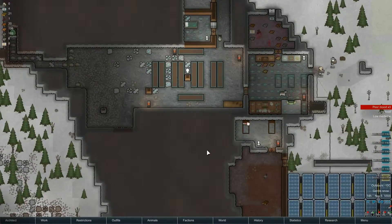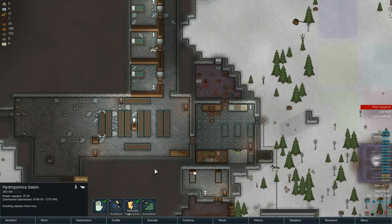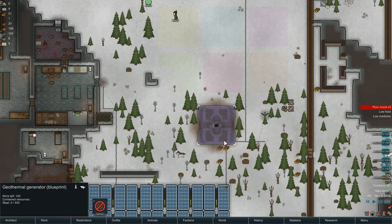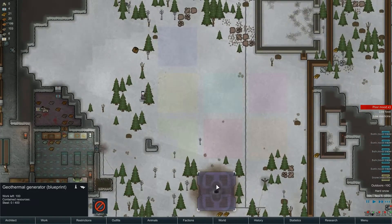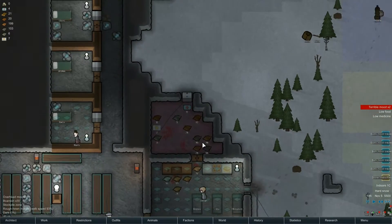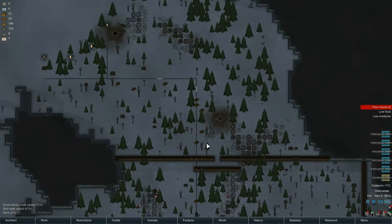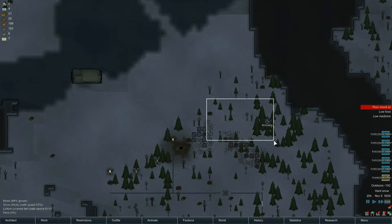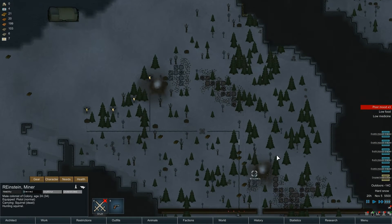In the last episode we ran out of food in our hydroponics area because we ran out of power. To meet that need we had to start rebuilding the geothermal generator, but we had to make sure we had enough steel for that. Things are difficult right now, but I think we can manage. Reinstein is now bringing back a squirrel - good man.